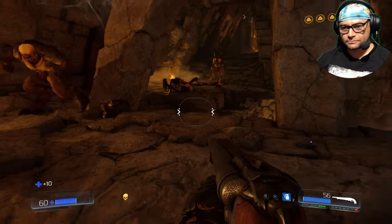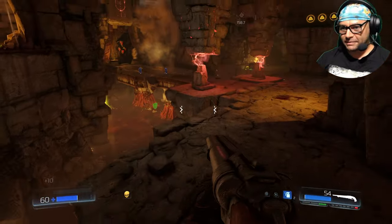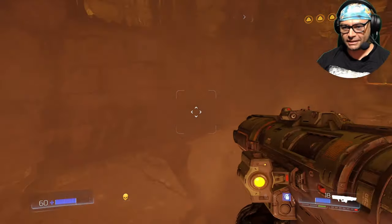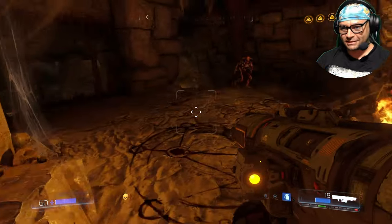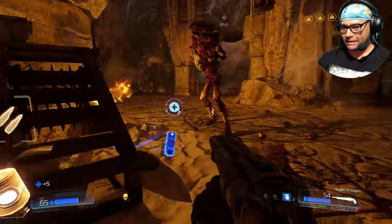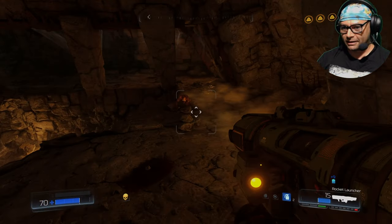It seems like hot swapping in Doom 2016 isn't the same - or quick swap I'd say - is not the same in 2016 like it is in Eternal, where they really expect you to heavily rely on the quick swap stuff.